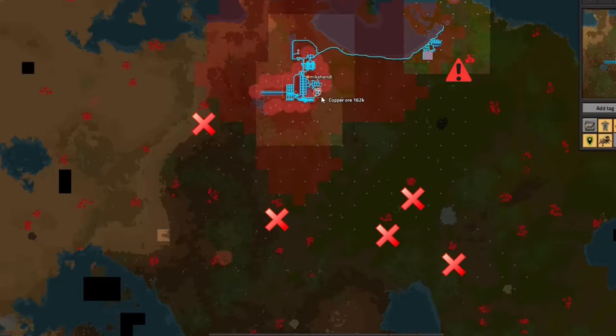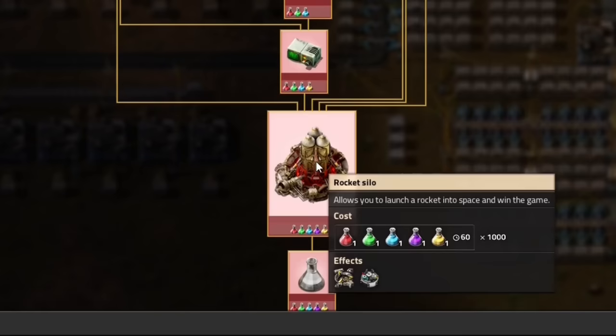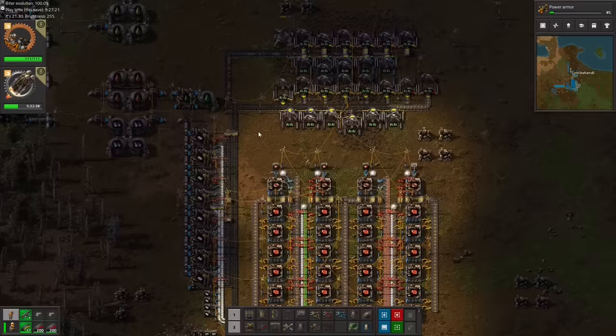Even these biters, which are nerve-rackingly close to my only available oil source. After doing the calculations for the copper patch, which included figuring out how many science packs of each type we need to finish the game, we decide not to build what's generally known as a real base, but instead stick with our strange base concept of hand-feeding assemblers by the chest full until the bitter sweet end.